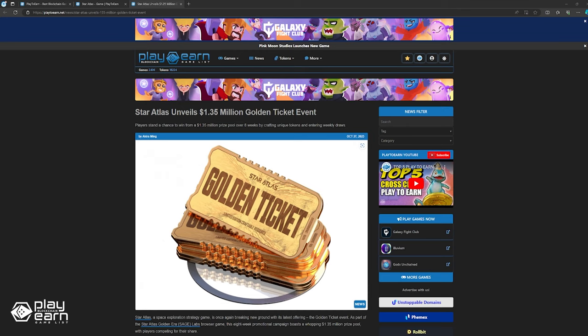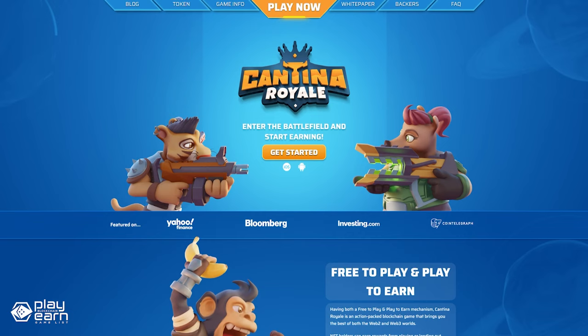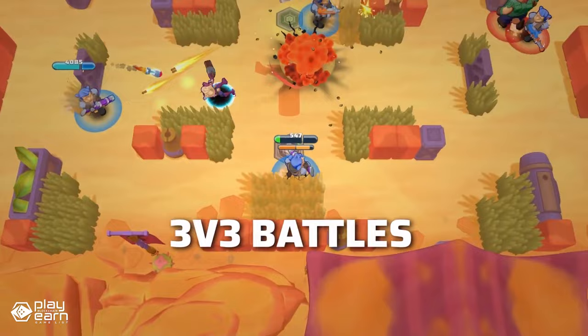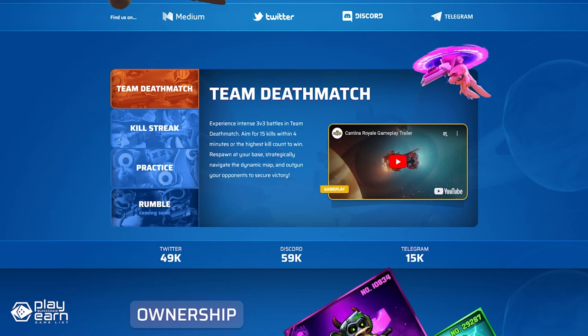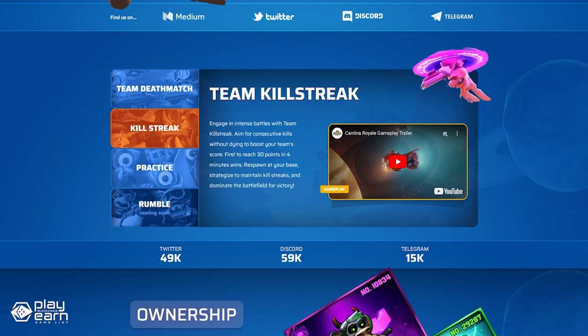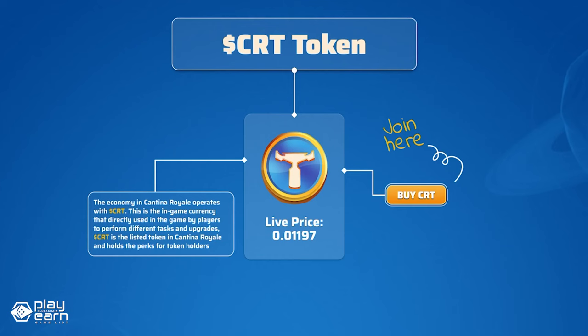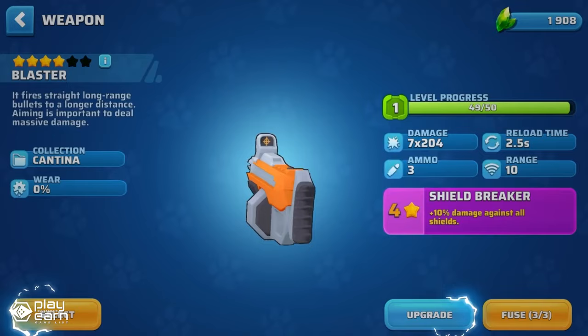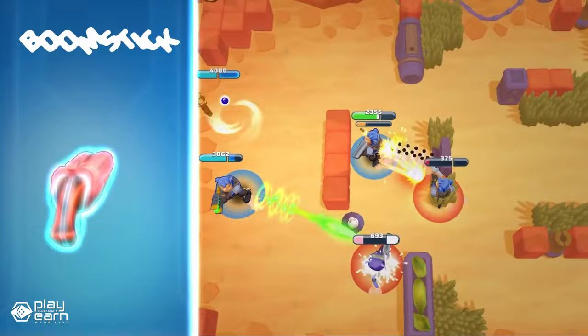And the last game on our list is Cantina Royale. Cantina Royale is a free-to-play and play-to-earn action PvP shooter game being built on Multiverse X. You can choose from different NFT characters, each with their own stats and perks, and compete in various PvP modes against other players. The game has different modes including Team Deathmatch, Team Killstreak, a practice mode, and a Rumble mode coming soon. The gameplay is smooth and responsive, and the graphics are colorful and vibrant. You can earn CRT tokens by playing, which you can use to upgrade your NFTs, buy new ones, or trade them on the marketplace. You can also lend out your NFTs to other players and earn passive income from their earnings. This unique combination of free-to-play and play-to-earn allows regular gamers to get started without the high initial costs of buying an NFT.